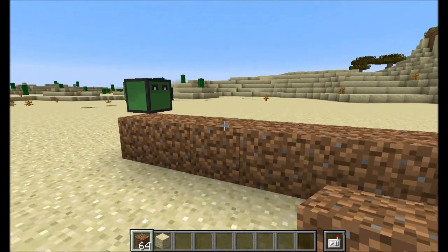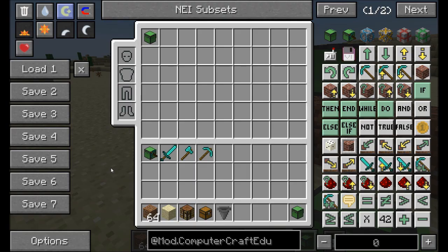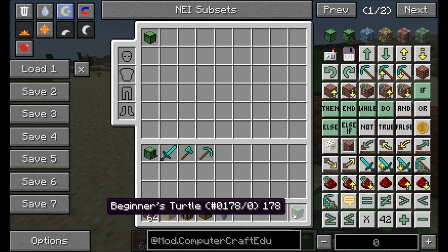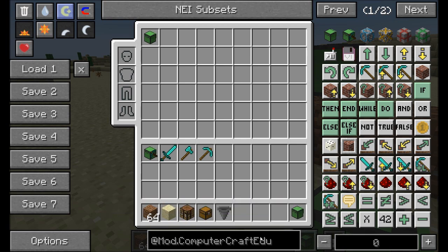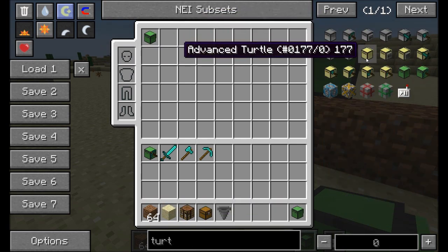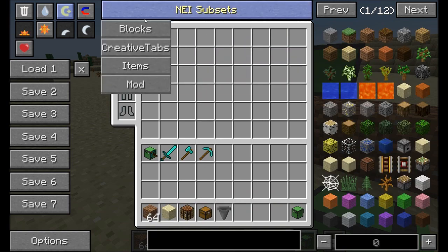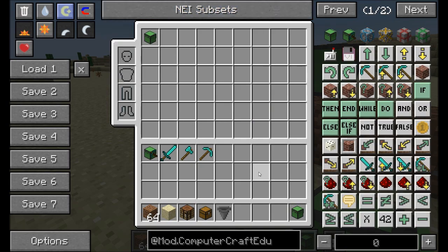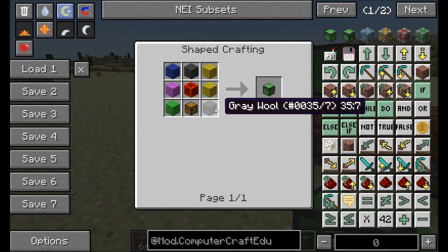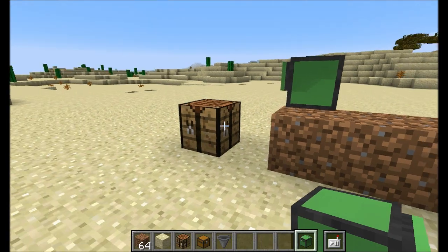So without further ado, let's jump into ComputerCraft Edu and see what it's all about. The first thing you're probably going to want to do is make yourself a turtle. There's a new type called the beginner's turtle, which is separate from the normal turtles. In any crafting window you'll see the regular turtle and the gold one from ComputerCraft as well as the beginner's turtle. The crafting recipe is pretty straightforward — just some wool, redstone, and a chest.